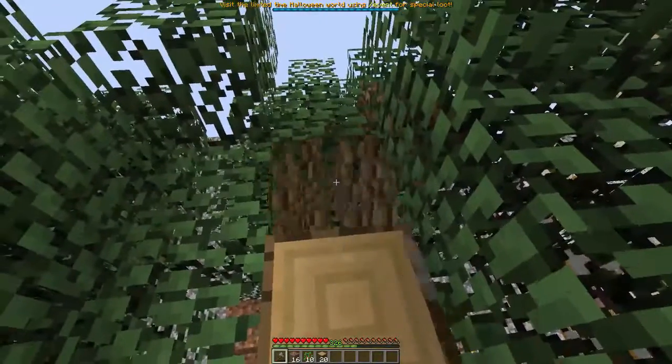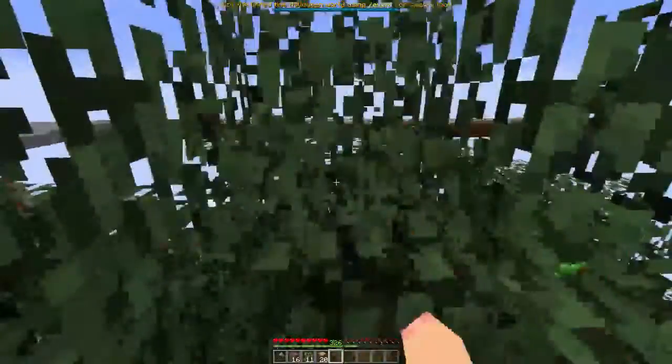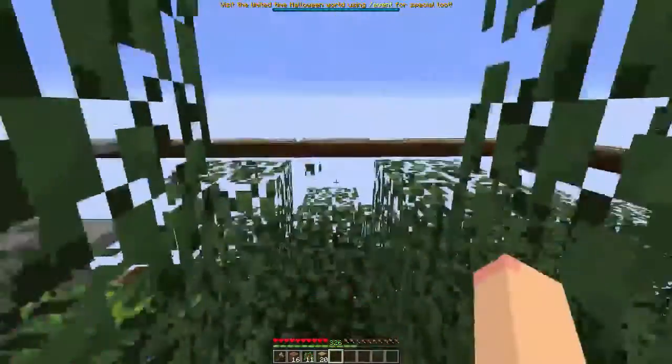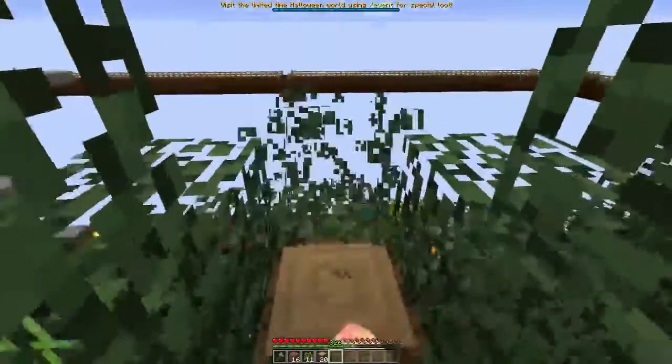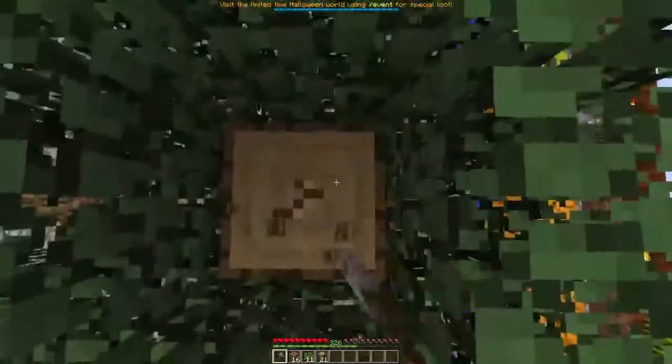I'm almost to the bottom of this, but there seems to be something here because these leaves are not decaying easily. That's always a hint — there's something there. It might be the other tree right next to it.